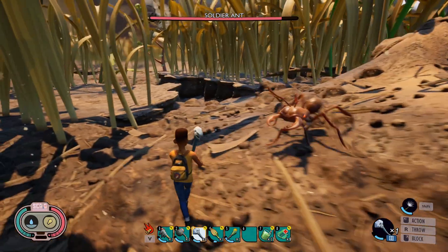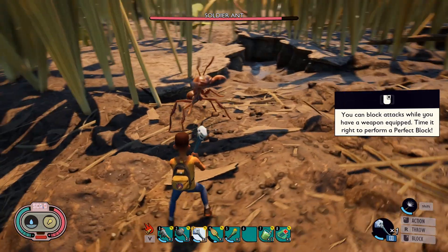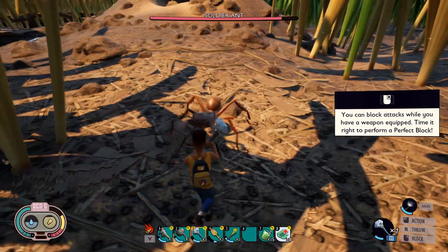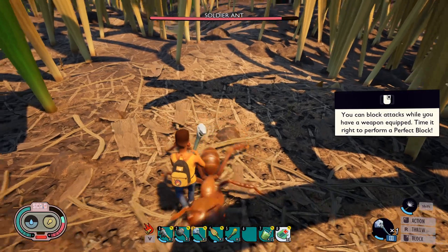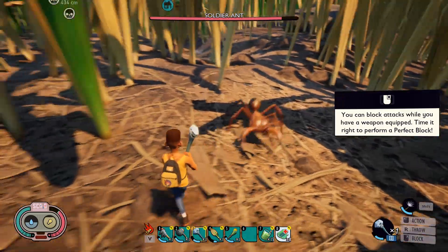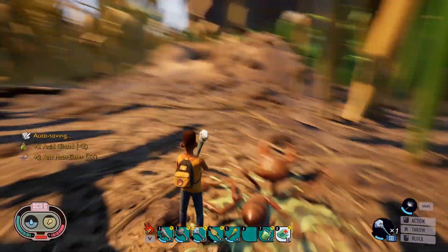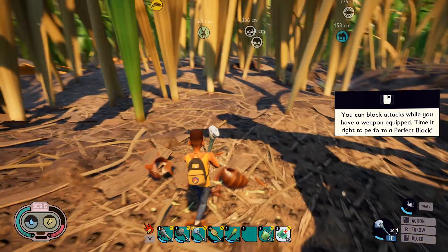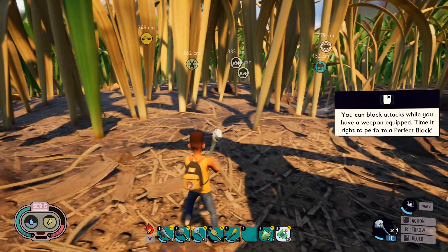This next tip is about perfect blocking. Perfect blocking is blocking right when they attack — you can just hold block, but if you do that you take a little bit of damage. However, if you wait until right before he attacks and then click block, you don't take any damage. You can grab one of these guys and practice because they don't do an insane amount of damage. A lot of the insects have tells — like he would rear back a little bit before they lunge forward, and that's how you know to quickly block. Also, perfect blocking doesn't make your block bar go up.